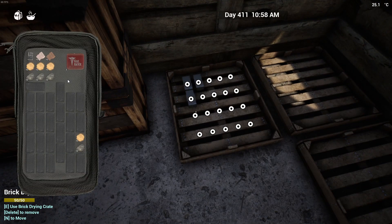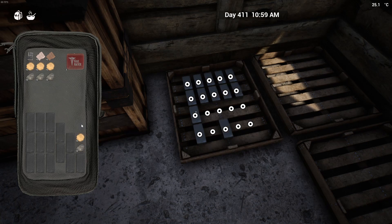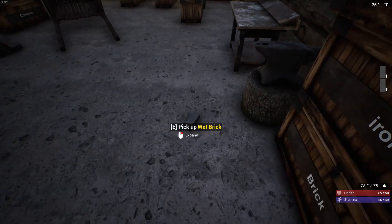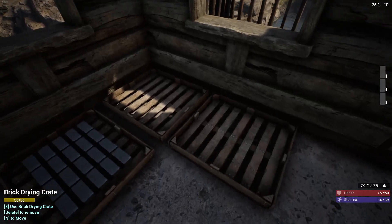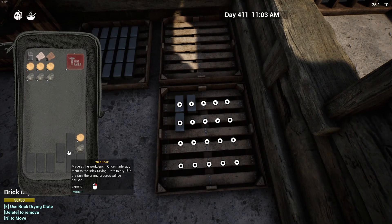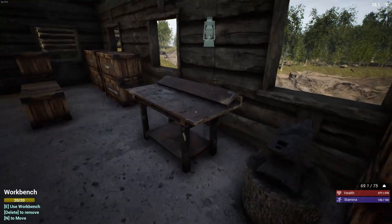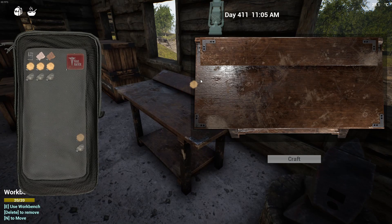My bag has too much stuff in it so I'll put some wet bricks in these brick crates and get these drying. We're also going to try to work on getting the fish oil lamps taken care of. I brought over a ton of fish - we have an absolute ton of fish from fishing the other day.